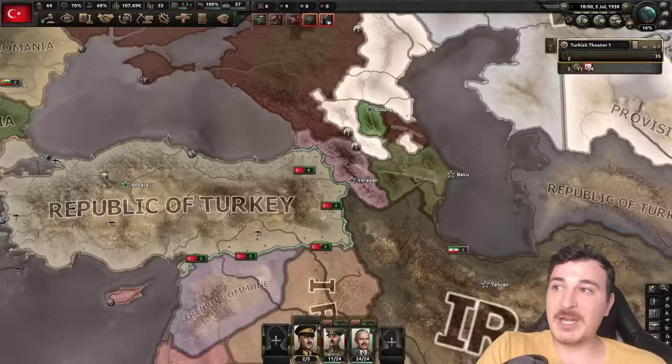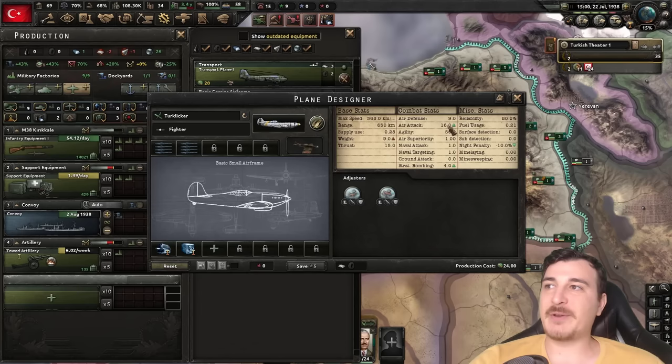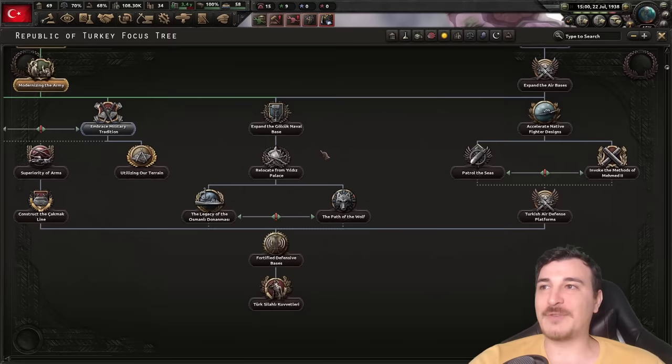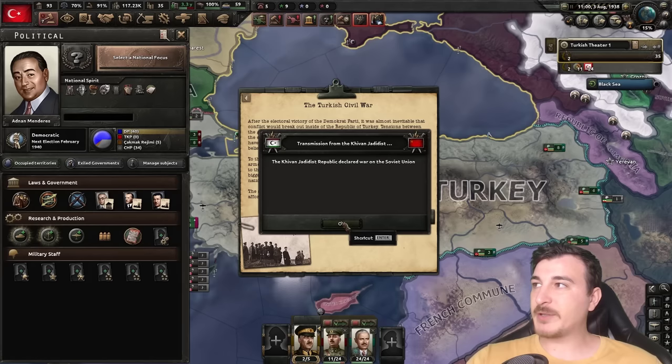It might actually be of help to me if Armenia and Azerbaijan become independent. We also managed to get our very first plane design, but unfortunately I don't have the air experience to actually build it — I need to get my air focus done. I haven't done a single focus in the air part of my national focus tree, so I've got to do Hava Okulu whenever I can, probably when the civil war starts.